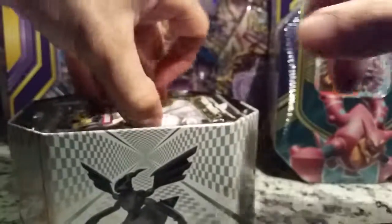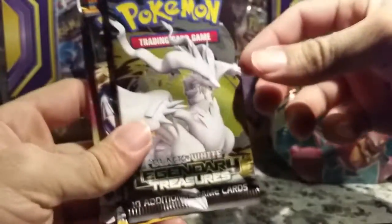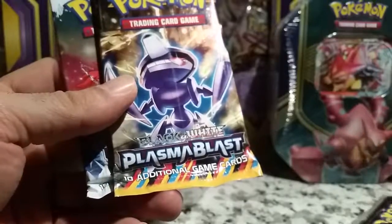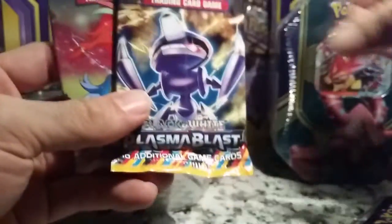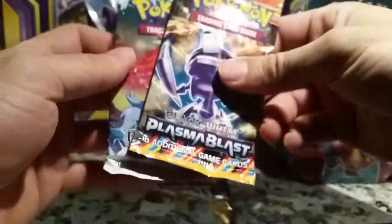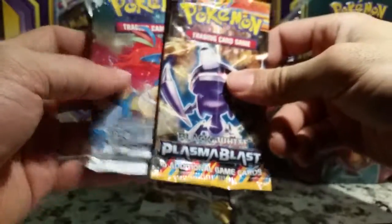So we got Legendary Treasures, Plasma Blast, and Boundaries Crossed. I honestly don't remember which set came before the others - the only thing I know is that Legendary Treasures came last, so I'll save that one for last since you usually get good stuff. I'll go with Boundaries Crossed first, and then Plasma Blast - maybe that's the actual order.